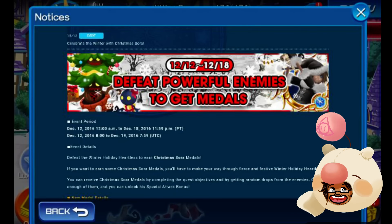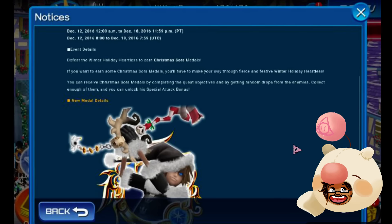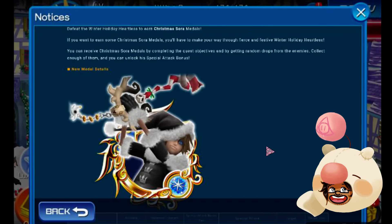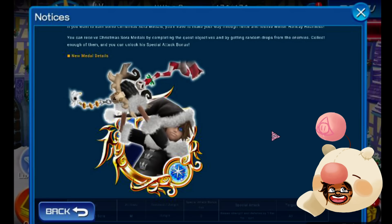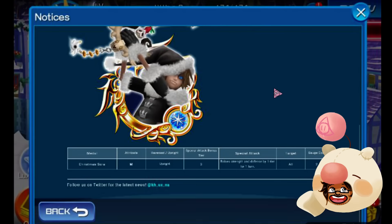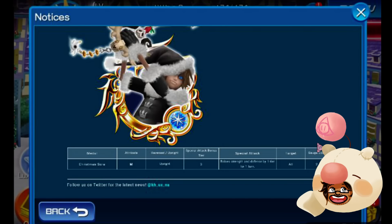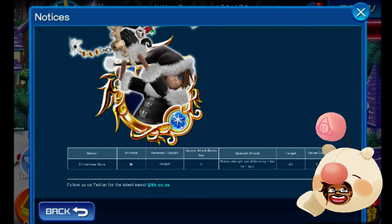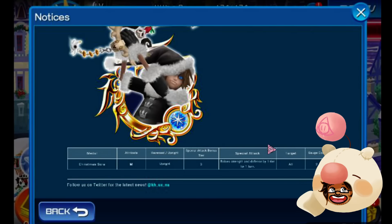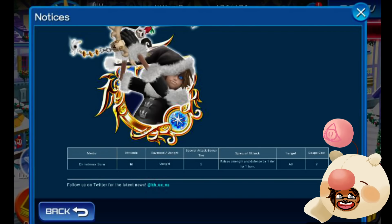Celebrate Winter with Christmas Sora. Defeat the Winter Holiday Heartless to earn Christmas Sora medals. You'll have to make your way through fierce and festive Winter Holiday Heartless. You can receive Christmas Sora medals by completing quest objectives and by getting random drops from enemies. Collect enough and you can unlock his special attack bonus. This is basically stating we will be able to get as many of these medals as we want and re-roll them. It is an upright medal — tier 3, meaning it's an epic medal. It raises strength and defense by one tier for one turn. It's all-target and it costs 2.